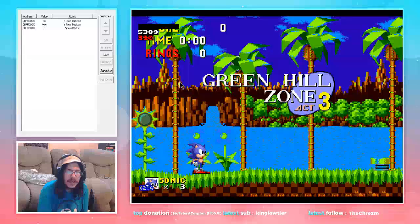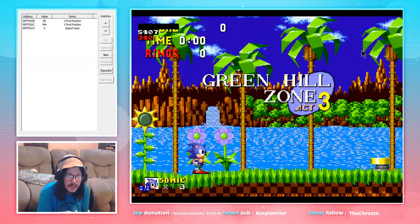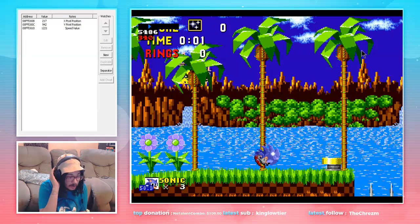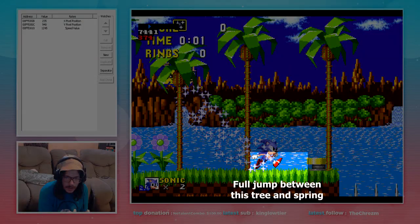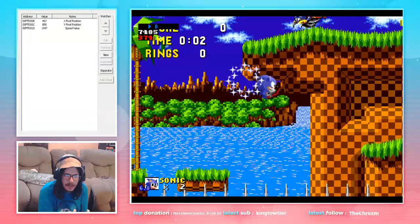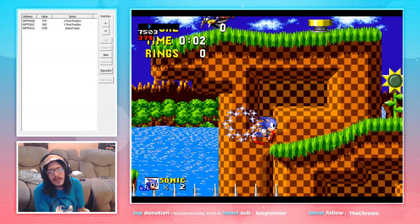First thing starting out, you see right here we have an invincibility box. So we're gonna full jump into it. As soon as you get the box, let go of jump and everything. About halfway through, we're gonna full jump. And as you will see, once we advance, Sonic will have just enough room to land over here.